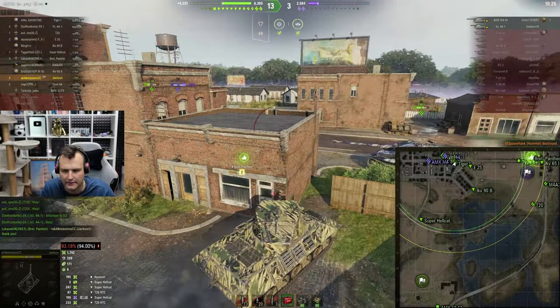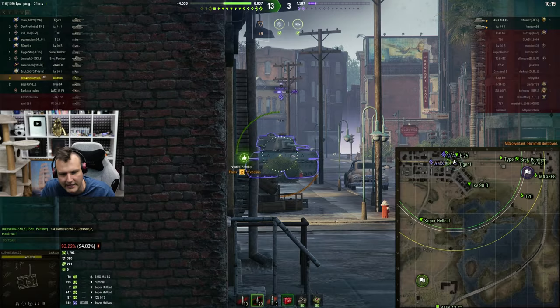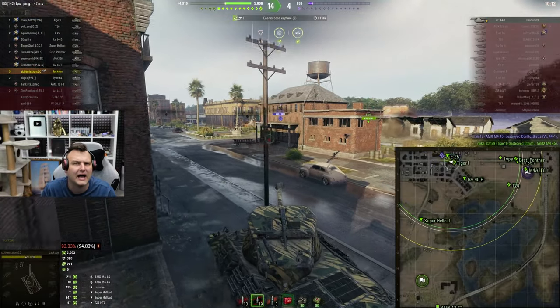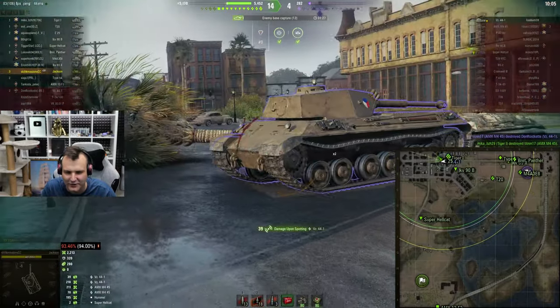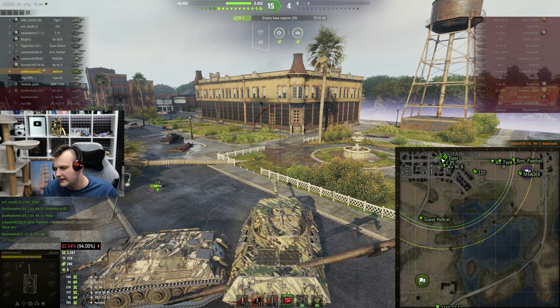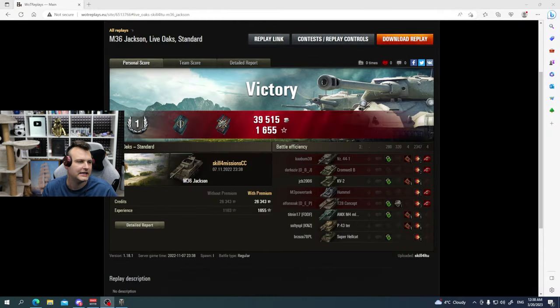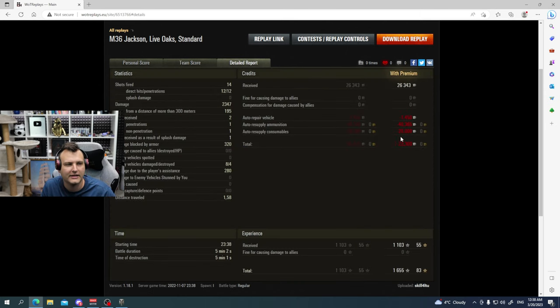Once again, lower tier is the way to go. Imagine playing this mission with a Death Star or the same Grille — it would be significantly more complicated and completely unnecessary. Sometimes, fellas, it's better to work smarter than harder, don't you think? We finished our game. Looking at the score, we completed the mission with 2,400 damage, 200 assisting damage. We finished top by experience and top by damage. In the end we are losing a bit of credits because of consumables.